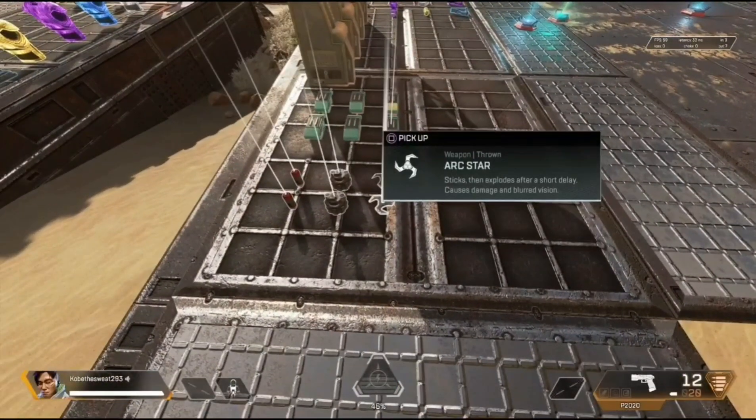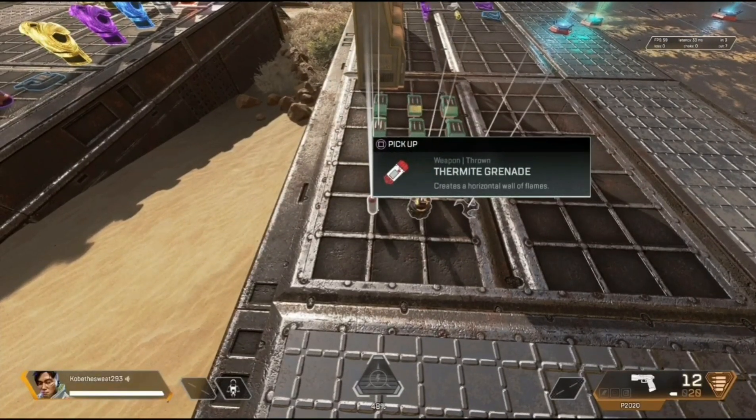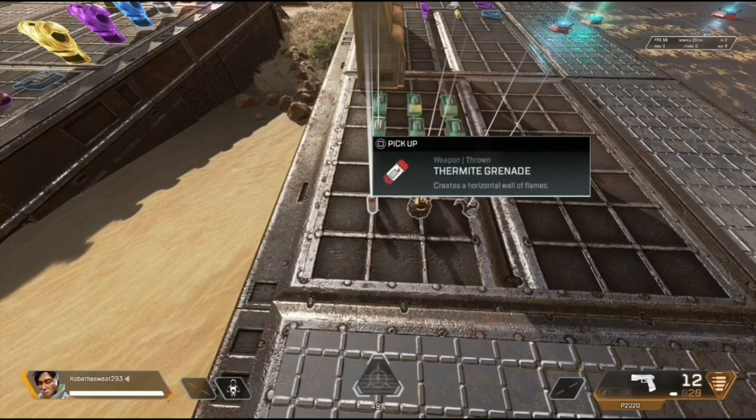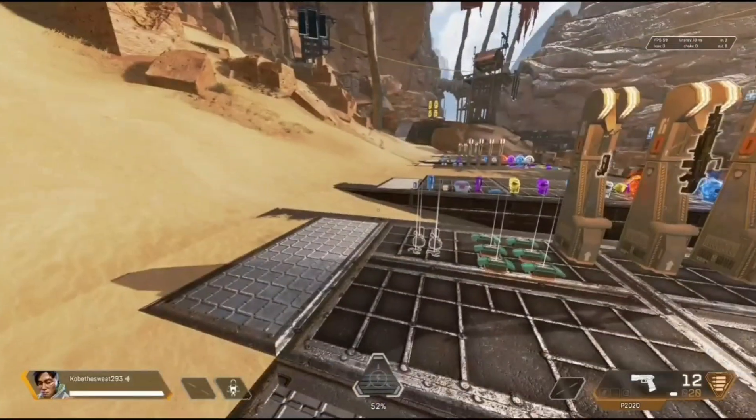Next up is throwables — the Arc Stars, the Thermite Grenades, and the Frag Grenades. We are not going to be using throwables. It's all going to be aim precision, and there's not going to be any sneaky cracks with the grenades or anything. No throwables in the game, remember that.